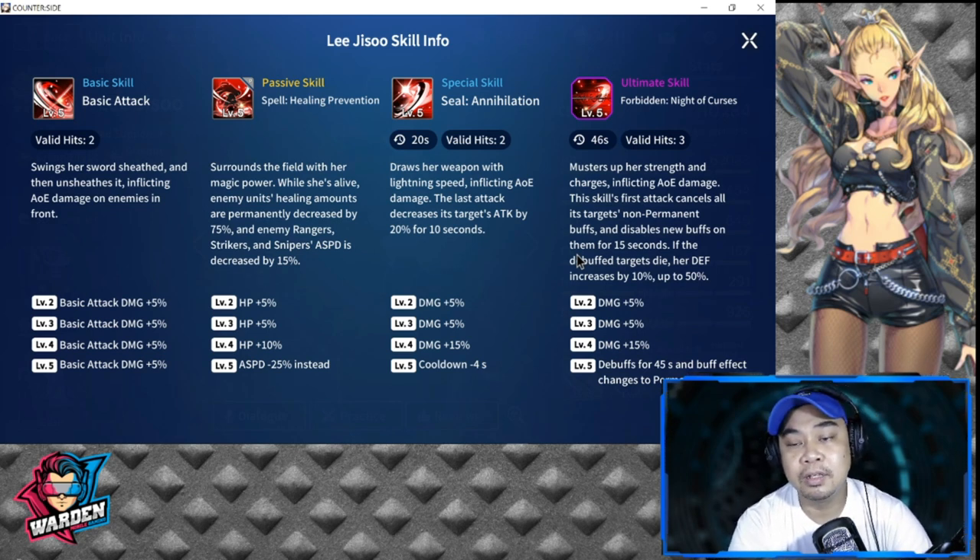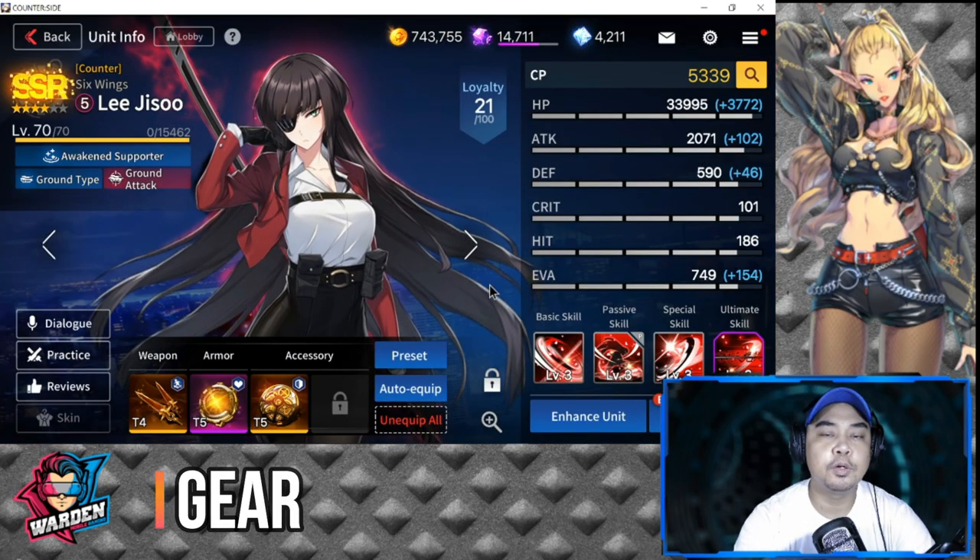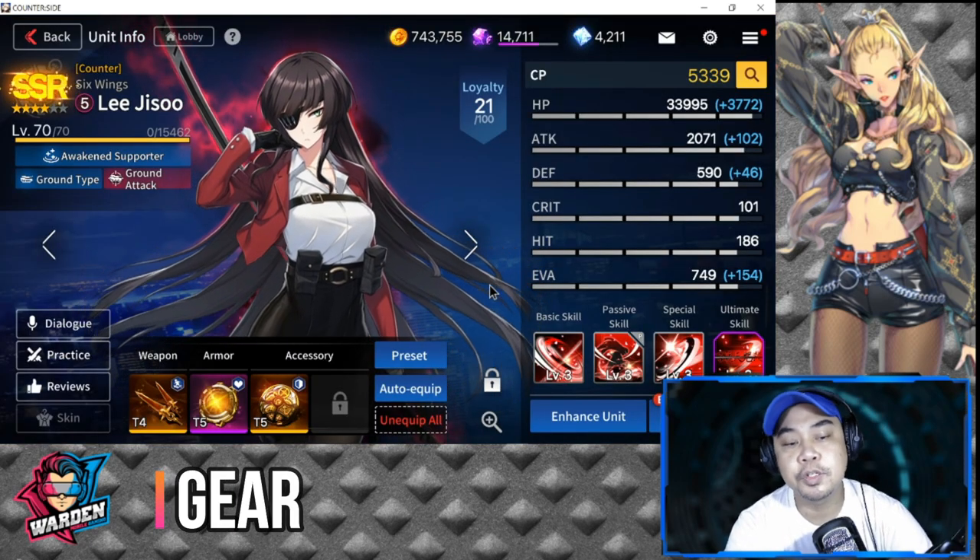For the ultimate skill levels: at levels three and four there's a damage increase of five percent each; at level five, the debuff lasts 45 seconds and her buff effect changes to permanent — which is really crazy.